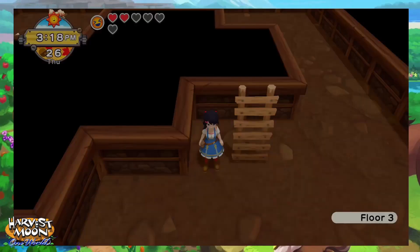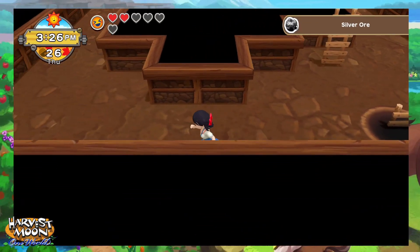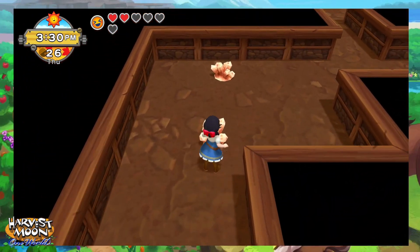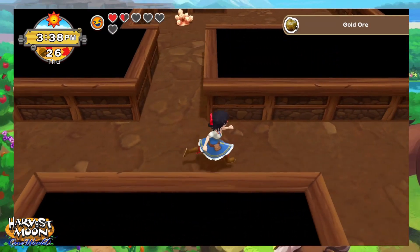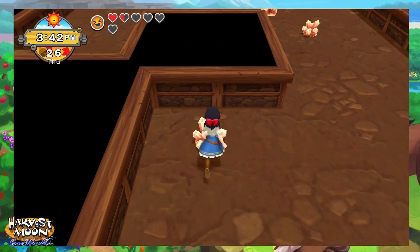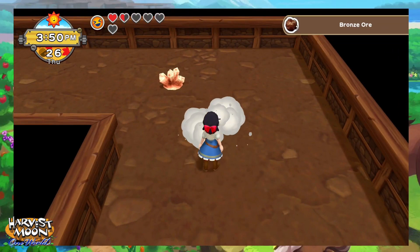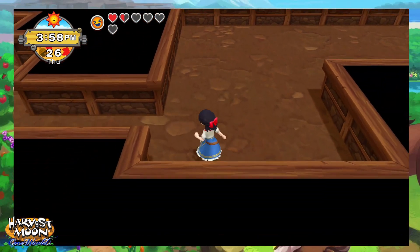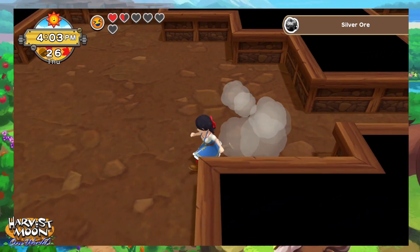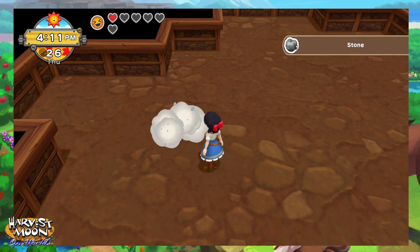To upgrade the tools we need a request for Doc. Interesting that I'm going straight to silver and not bronze for the axe and the hammer and the like. Oh, gold! That will also be handy I'm sure. Bronze, silver. Oh yeah, this mine is a lot nicer than the first one. Silver.